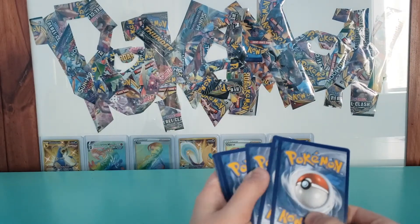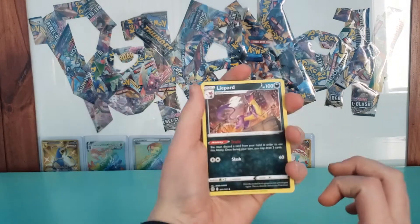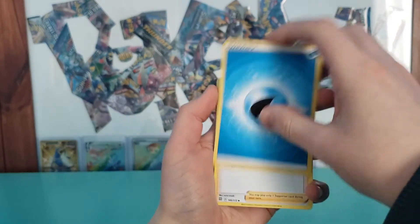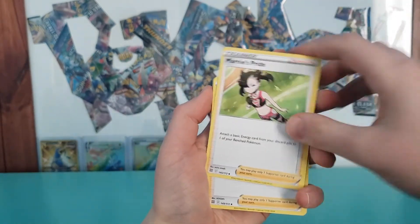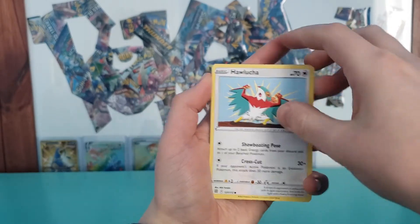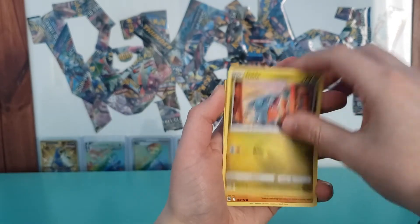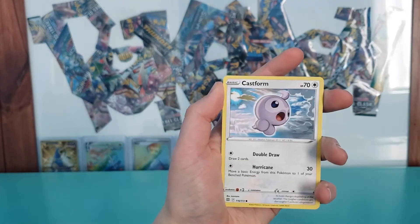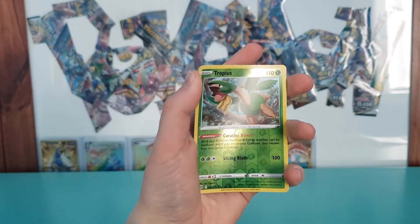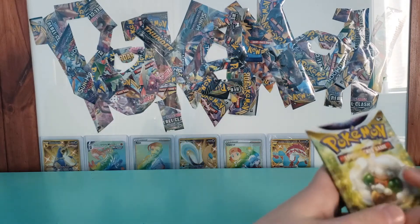If you're new here, I do five from the back on white code so that the character arts, if there is one, is always at the end. Okay — Lightheart, already got that one I think. Marnie, Team Yell, pulled that one recently. Hawlucha, Buizel, Gible, Trapinch, Castform, and a Tropius. Reverse — okay, so first pack, nothing. No first pack magic.